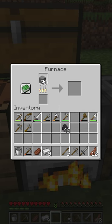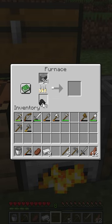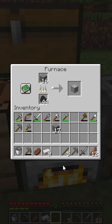Now, take the stone and place it back into the top slot of the furnace. Add fuel to the bottom slot and wait for the furnace to finish smelting. And there you have it, smooth stone.